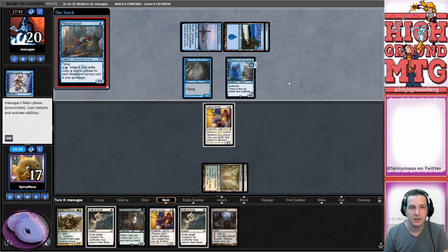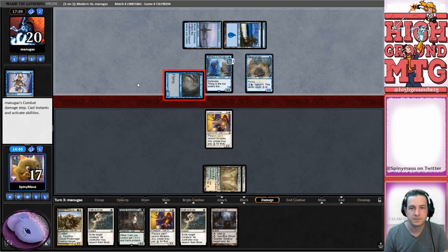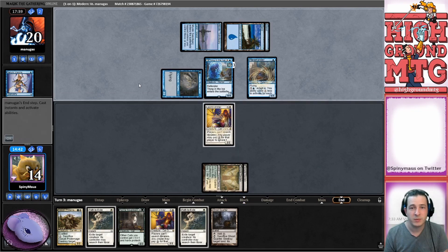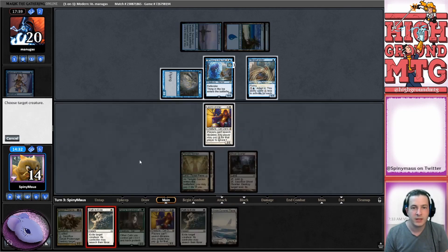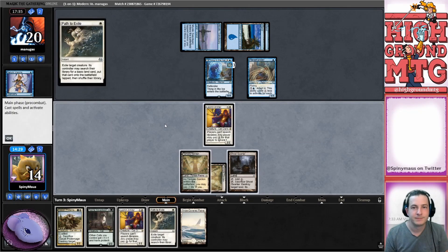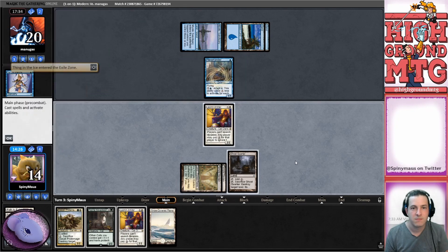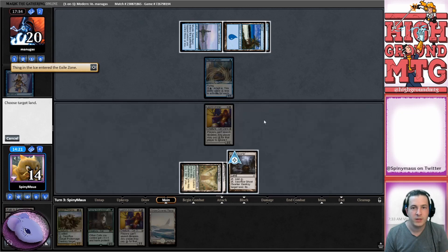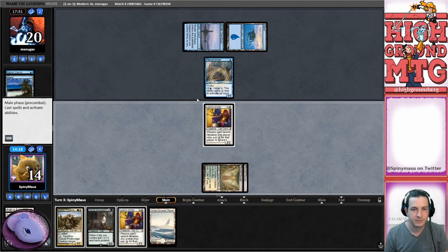Sanctuary tapped - love to see it. Aaromander, okay. Getting in for two. We have a double path here. What we can do - especially if they're tapped out - is we can Path this for free. Best removal spell in Modern. And we can path this also for free. And we can Ghost Quarter. Attack.